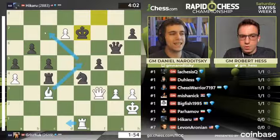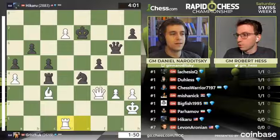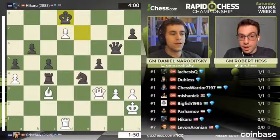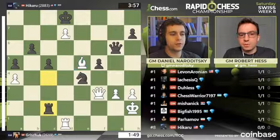Bishop c7 distracting the king — that wins. Or queen... I should find it: queen f4. You know, rook d1 — he plays rook d1. Oh my goodness. Is queen f4 sufficient as well? But he plays your idea. This is vintage Grishok.